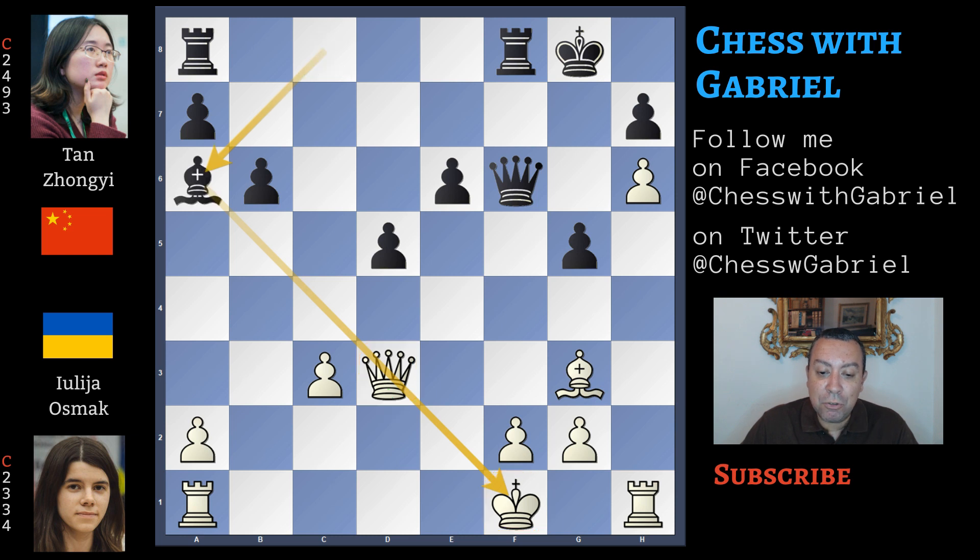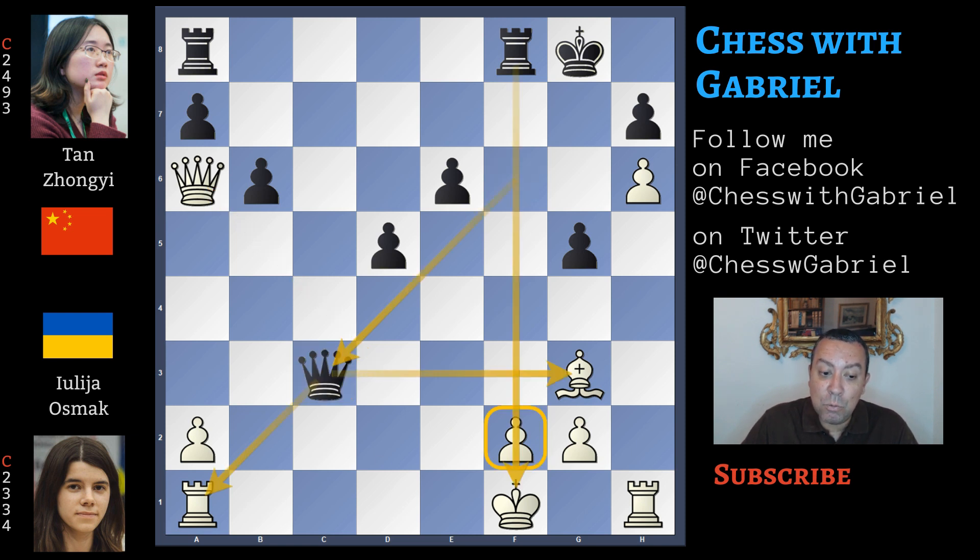So let's go back to the real critical moment of the game where the queen recaptures on d3 — what to play now? Bishop to a6 is a crushing deflection, even if it's quite difficult to understand why. Now of course white is forced to accept the piece; the queen must capture on a6. The queen that was protecting c3 is deflected. Now queen captures on c3 regains the piece because it's attacking two unprotected pieces — the rook and the bishop. Why unprotected? Because this pawn is pinned by the rook. So this is a winning position for black.